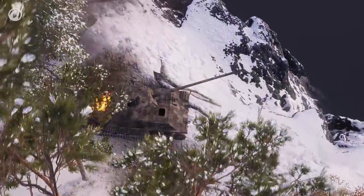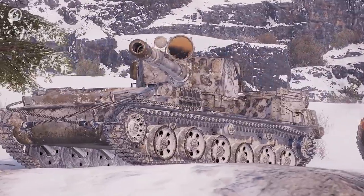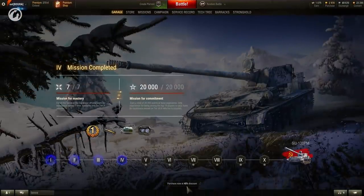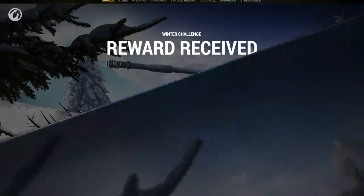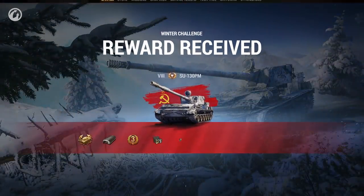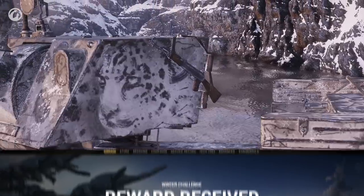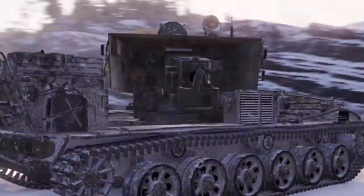Want to obtain the SU-130PM and all the rewards right now? There is another way to get the prize — you can purchase a special bundle at any time. For completing a stage, you will get a 10% discount on the bundle. For completing all Winter Challenge stages, you will earn the major prize together with other rewards. Don't miss this Winter Challenge treat.